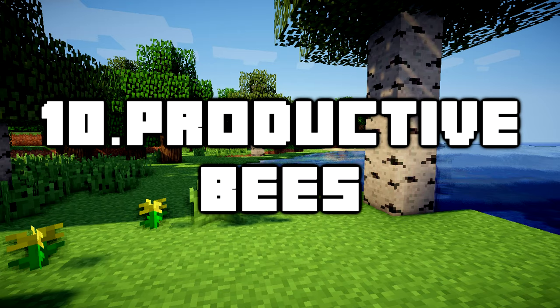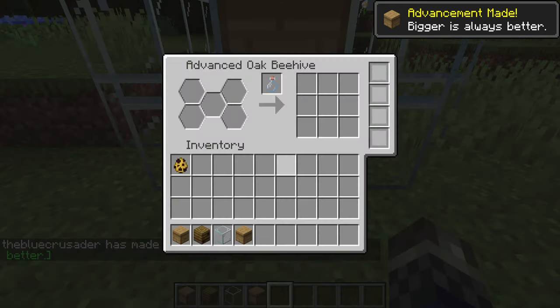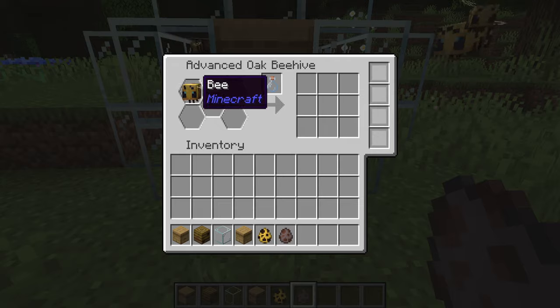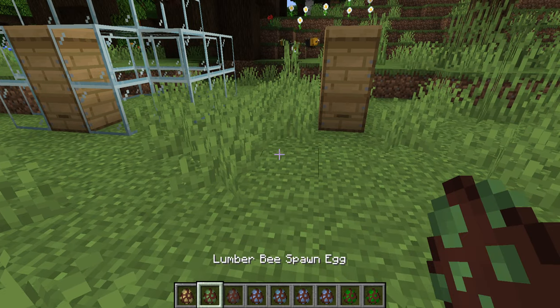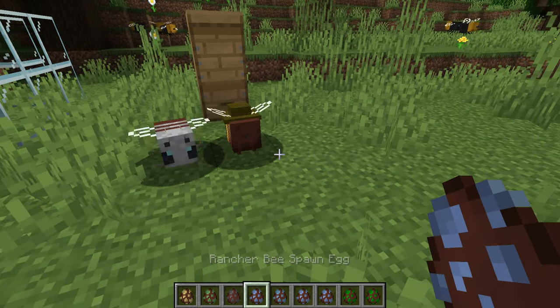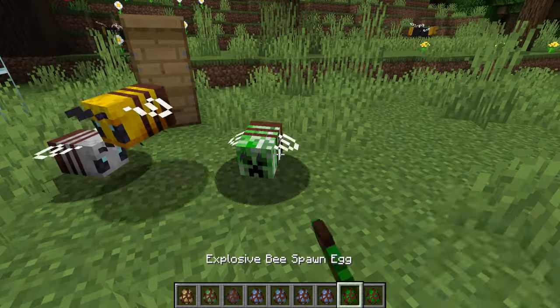Number 10: Productive Bees. If you loved Minecraft 1.15.2, the Buzzy Bees update, the Productive Bees mod might be fun for you as it lets you utilise your bees to fully automate and gather resources. This mod adds a total of 80 brand new bees and 32 different advanced bee hives that let you produce your favoured resources. With multi-coloured bees, there's a brand new range of hives with an advanced hive GUI.